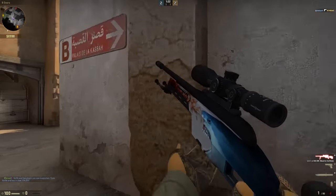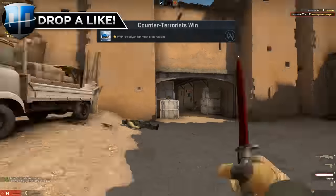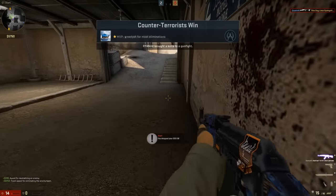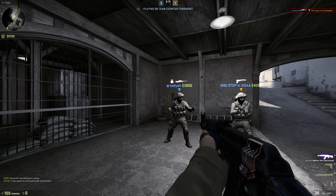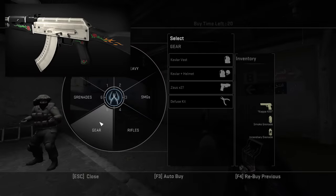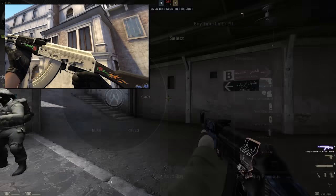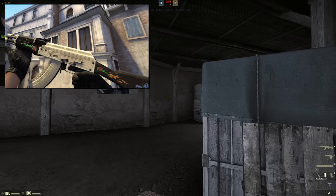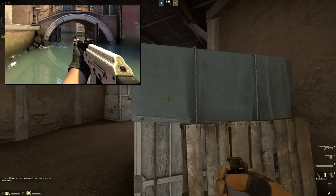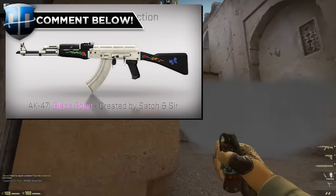I'm doing a top five series but I don't think I want to rank these in any specific order — maybe in the future. Next up we've got another AK-47 skin, the Blaze Rose. This one looks really cool. I think it would probably be a blue or a purple, nothing too special, but I could see it being a pink. If it were a red I think it would lose a lot of its value.